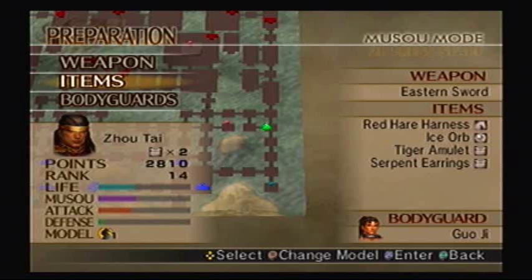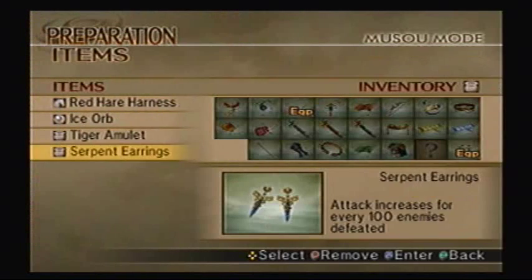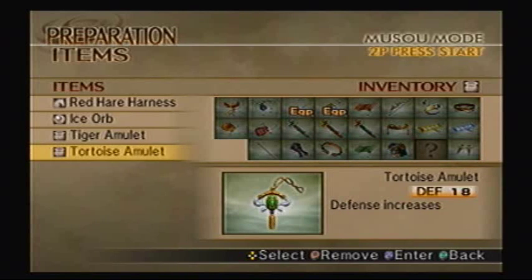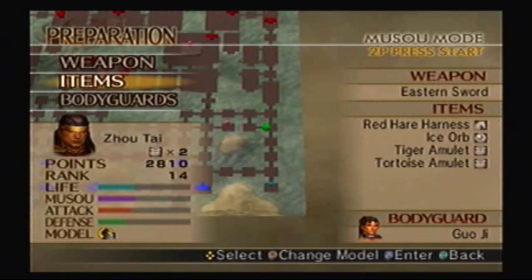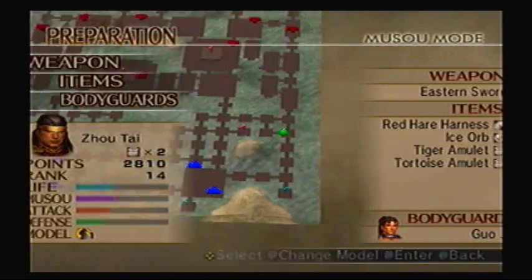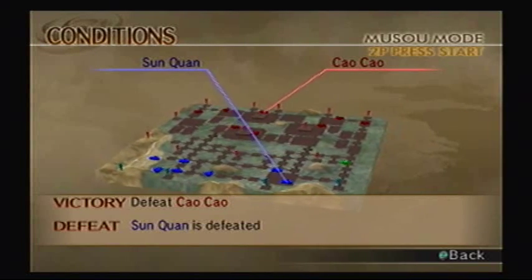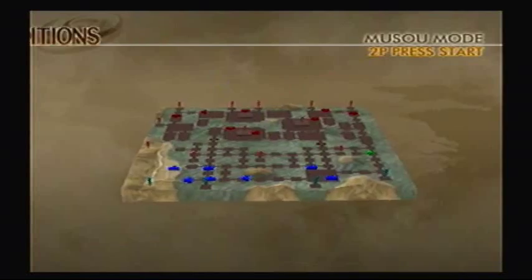So maybe instead of these serpent earrings, I'm going to replace my item with the tortoise amulet to give myself extra defense. I'll be building up attack power anyway. I'll keep the same bodyguard. And remember, if Sun Quan is defeated over there to the south, we lose.